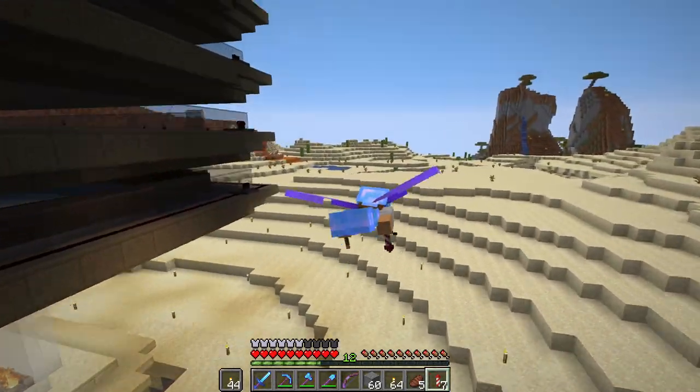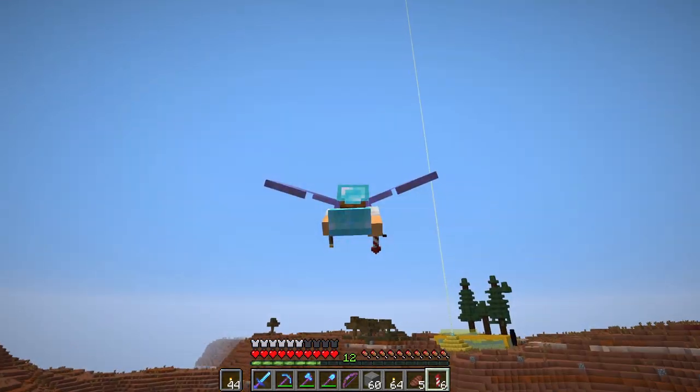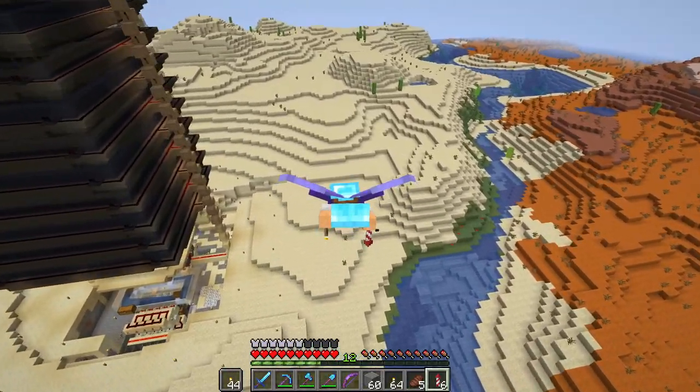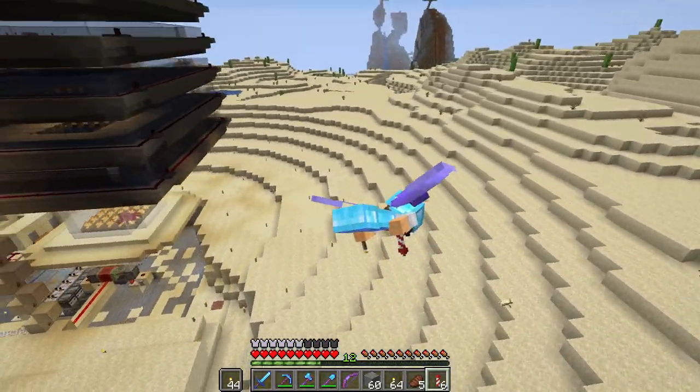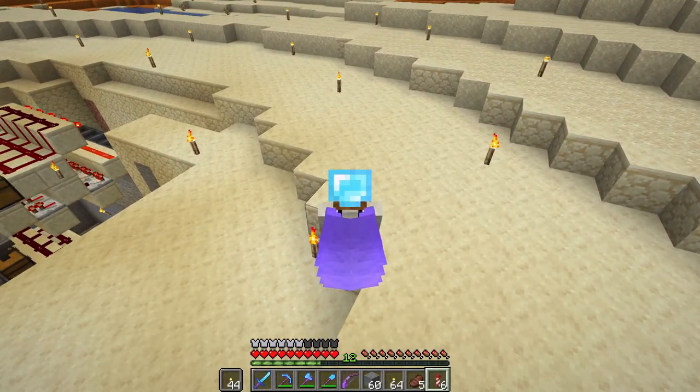Here is the mob farm we built last time. I've been doing some AFK in here and things are going pretty well. We've got quite a few drops in there. I've had to add an extra couple of chests to hold all the shulker boxes. Let's go down there and check out where we're up to, then we'll move on to the main project for today.